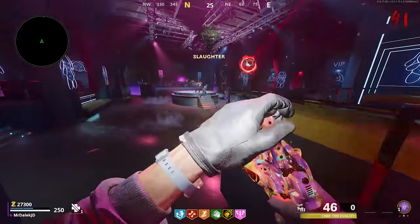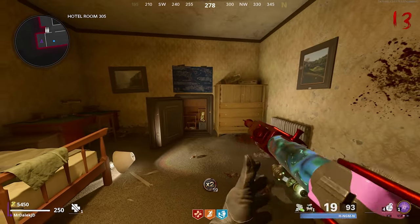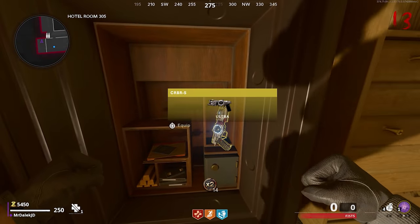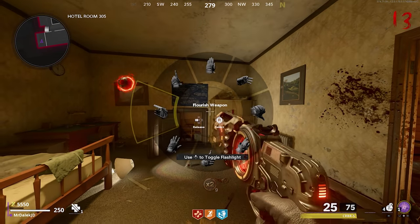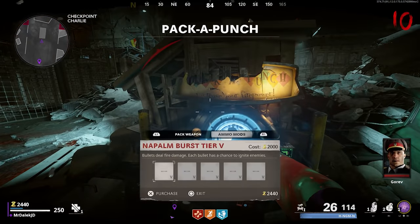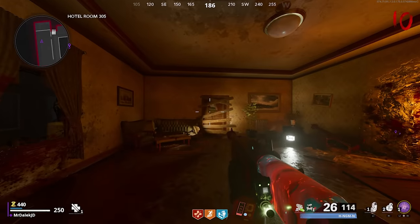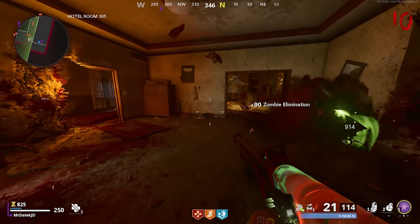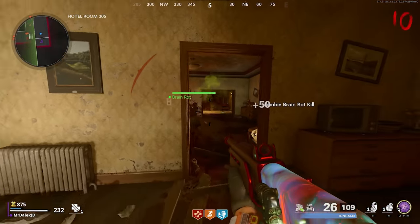The next side easter egg is how to get a free wonder weapon — the CRBRS — from the safe in the secret hotel room. Put brain rot as an ammo mod from Pack-a-Punch onto your weapon and make your way outside the door in hotel room 305. Turn a zombie with your brain rot and the zombie will tear down the door revealing a new room, and to the right is a safe that we're going to need to crack.